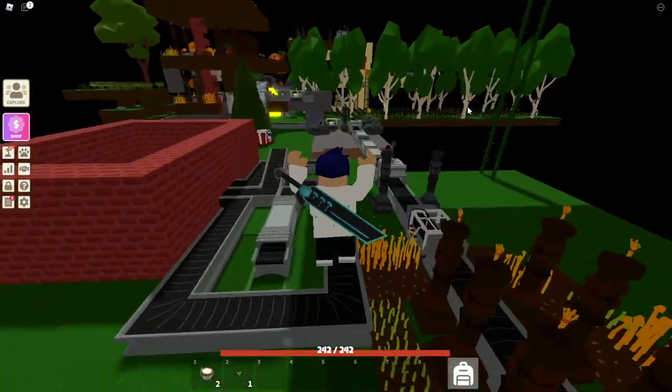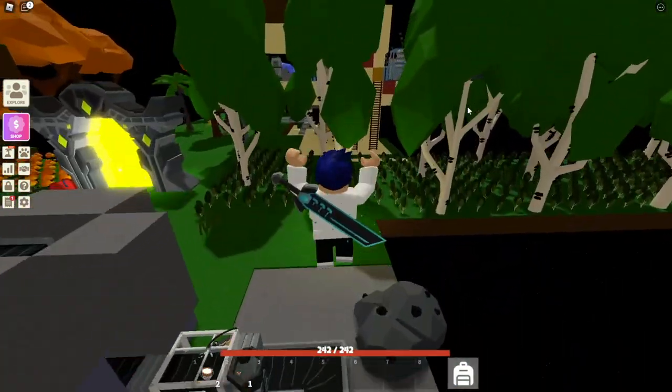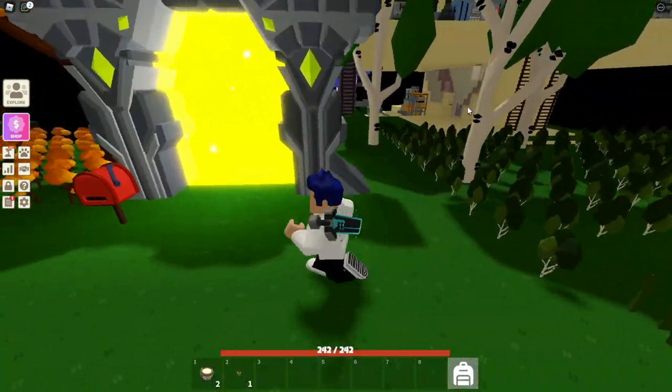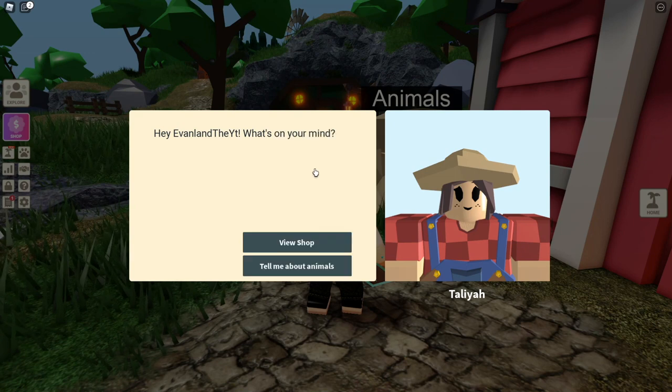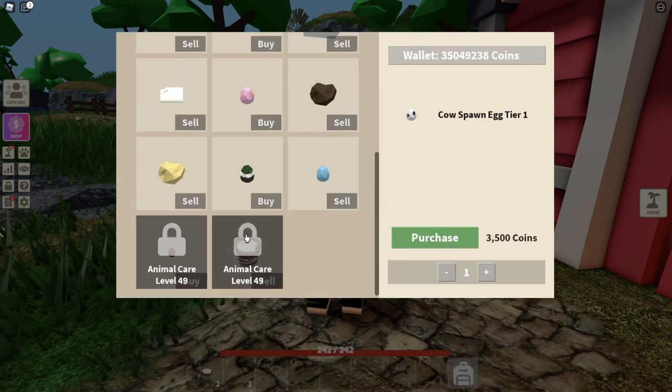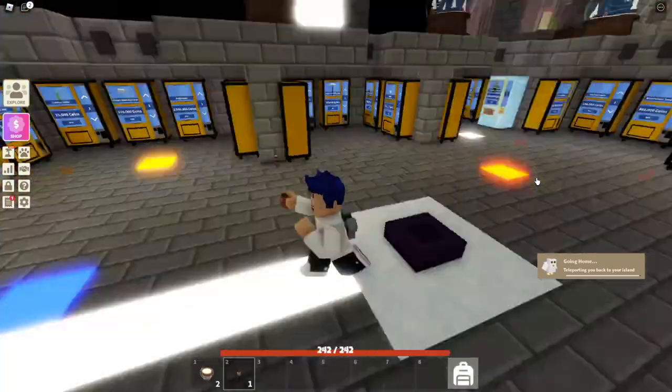First off, the most important part is actually getting the yak egg itself. You need to head over to the hub and talk to Talia, then head over to the shop, scroll down, and you should find yak eggs. I actually cannot get one, but luckily I was able to get one from one of my friends.